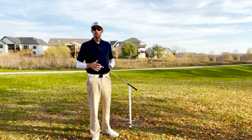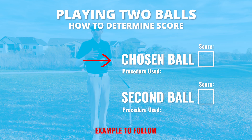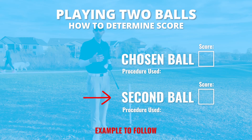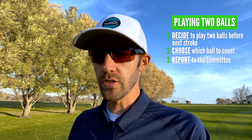This hierarchy is the order the committee will use to determine what my score is for the hole. If the procedure I used for the chosen ball is allowed by the rules, then the score for that chosen ball will count. But if the procedure I used was not allowed by the rules, then the score with the second ball will count — as long as the procedure I used for the second ball was allowed by the rules.